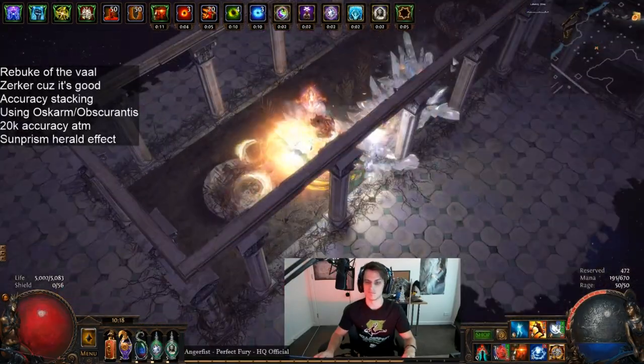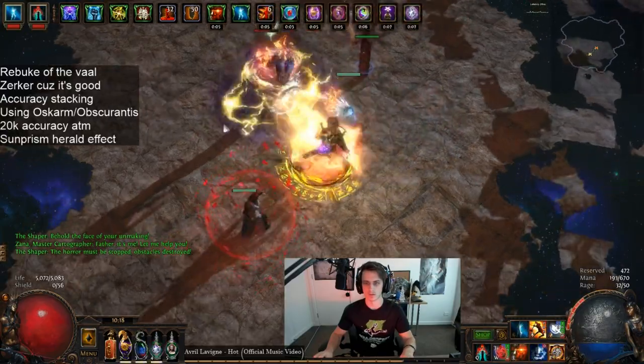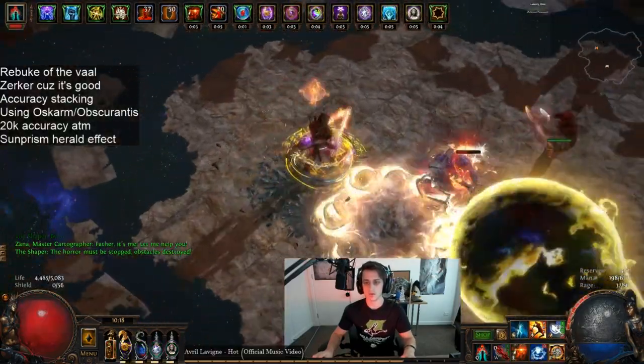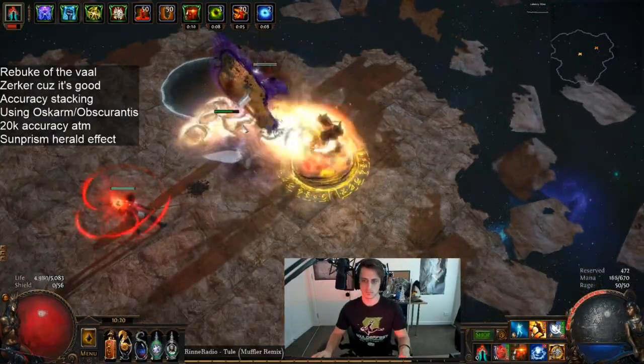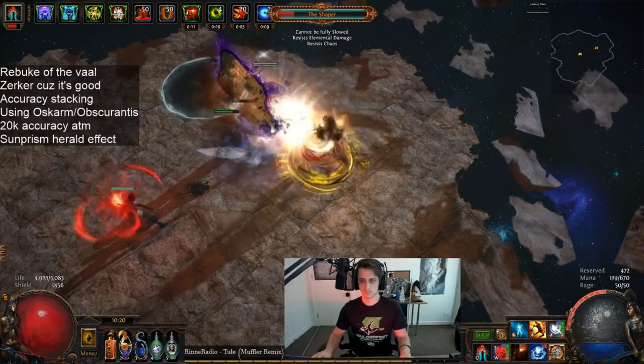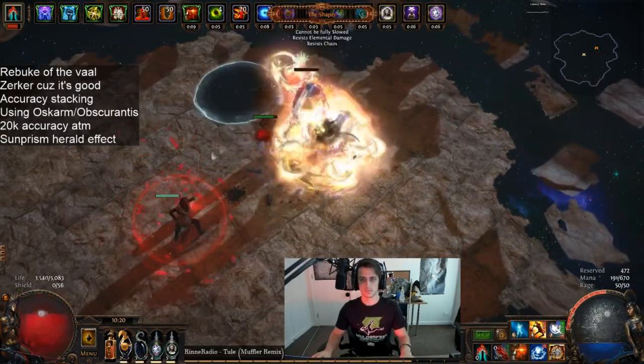It's been a skill that not too many people have been using recently, but I think it's one that you definitely still can, and will have a lot of fun using and building many different types of damage around. Not even sure if there's a best way to do it — maybe it's Cold Damage Spectral Throw. In any case, I'm going to get into looking at the character's gear and how I've done it so far.